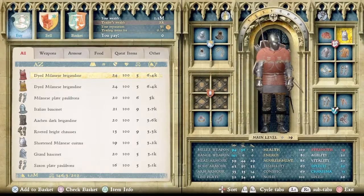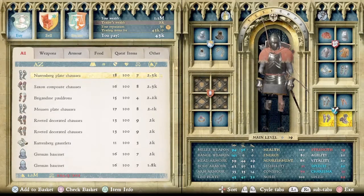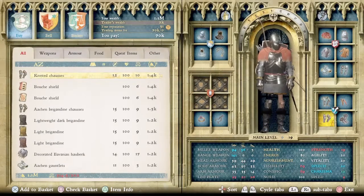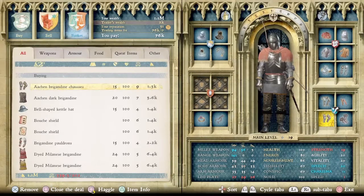We're going to start at the armor shop. Since we're not actually in it for the money and just trying to make a point, I'm only going to take things that stay above $500 when you're selling them. So we're going to stop right here at the Aachen Brigandine Chausseys and close the deal.